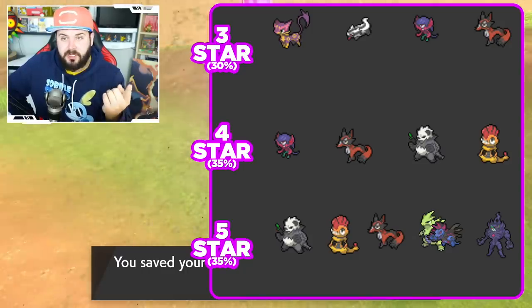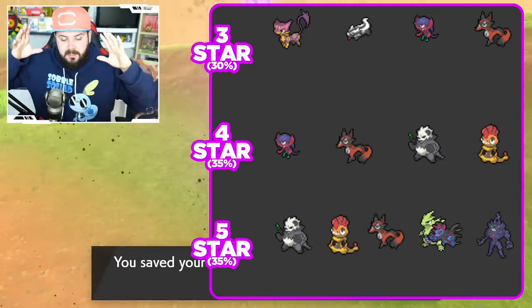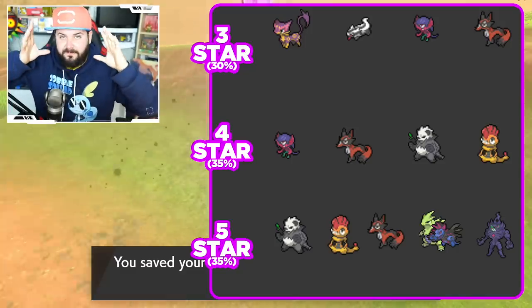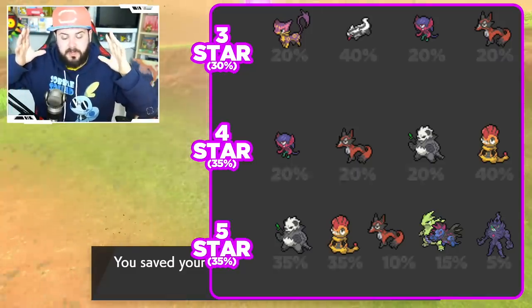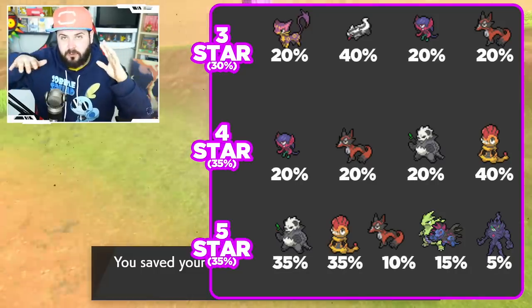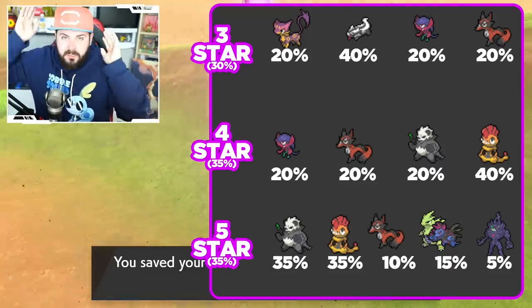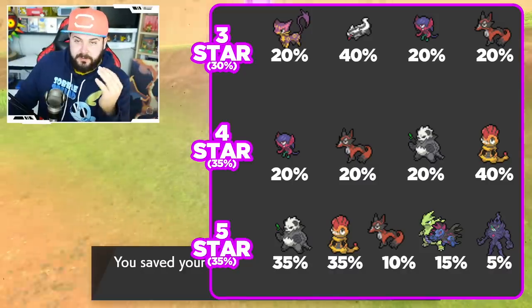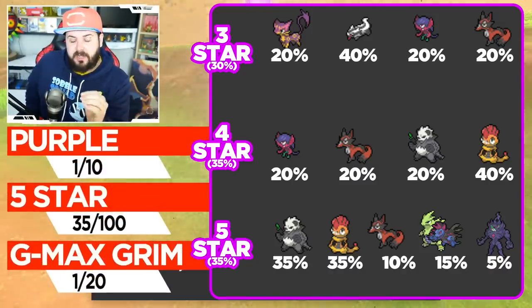So there's a one-in-ten chance to get a purple beam — we've already met that requirement. Now the game needs to land in that 35% five-star bracket, and then it picks a number between one and a hundred. If it hits the 5% chance that is Gigantamax Grimmsnarl, then I'm good. That means as soon as that purple beam comes up, I have a 1.75% chance to get Gigantamax Grimmsnarl.